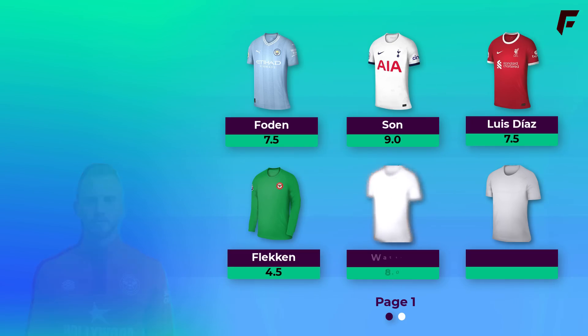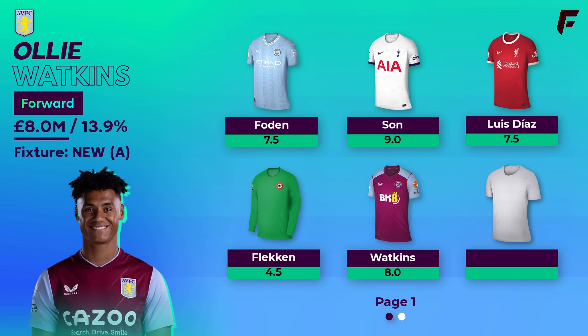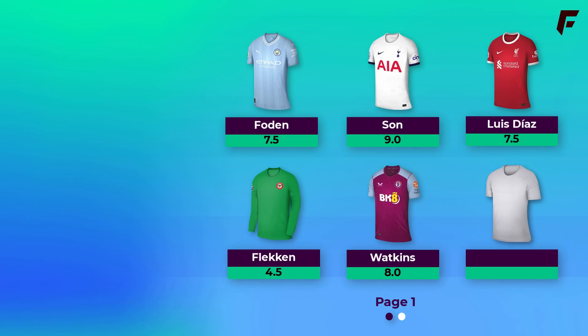Moving onto our first forward — Watkins, who is harshly overlooked given how good he was last season. After Emery signed him, he went on a run of about 10 gameweeks returning every week. Villa are clearly an improving side and they've been making some great signings. One of the best things about Watkins is his reliability — he never gets injured and his average minutes for Villa since signing is 3,100 per season. He took 81 shots in the box last season, 4th highest in the league, and racked up 19 expected goal involvements.